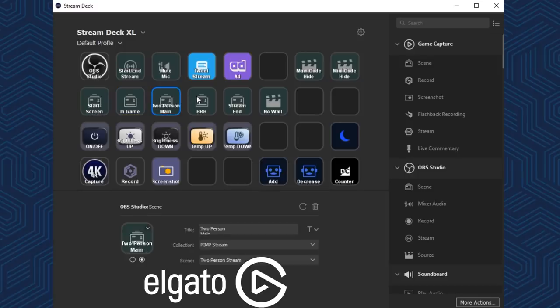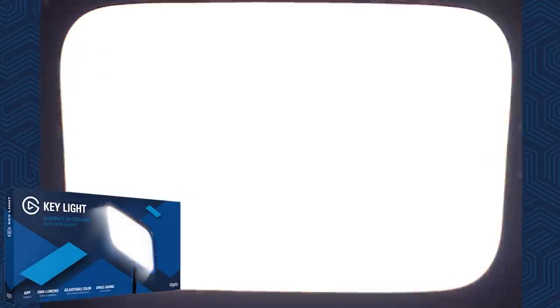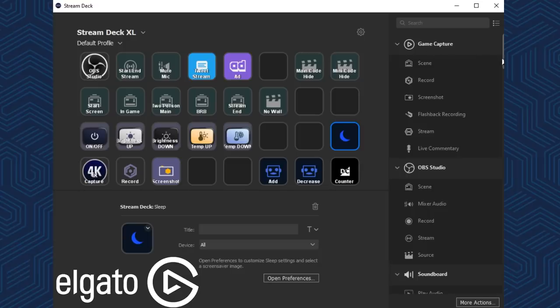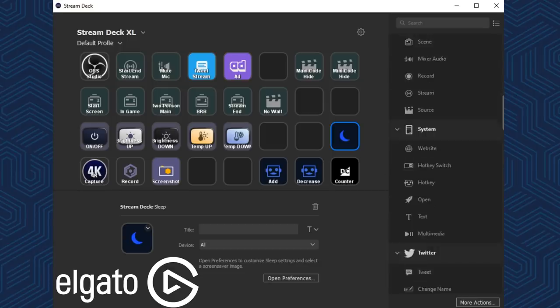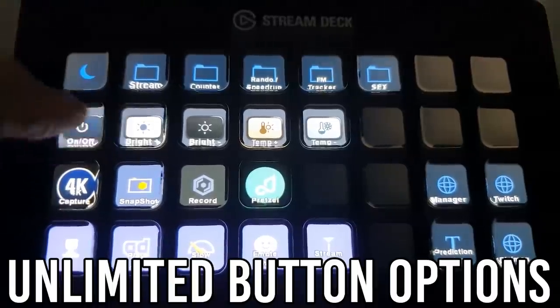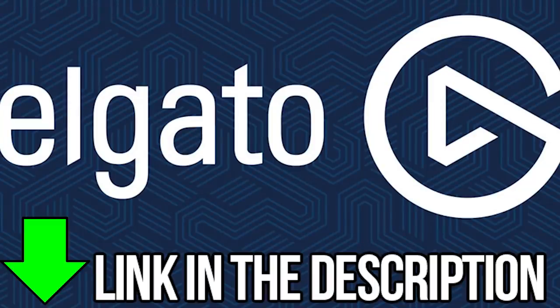I've got be-right-back screens, stream start on and off, and control for my Elgato lighting — I can turn it on and off, control the brightness, a whole bunch of really cool stuff. There's also screenshot functionality, counters, backgrounds, so many cool options whether you're streaming or just using it as a hub of macros on your PC or laptop. I found it very handy for opening multiple windows at once, speeding up workflow and making life really easy. The link is in the description.